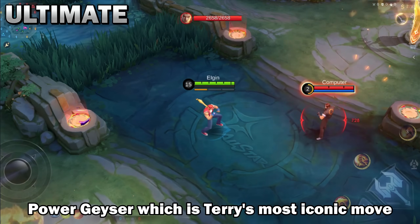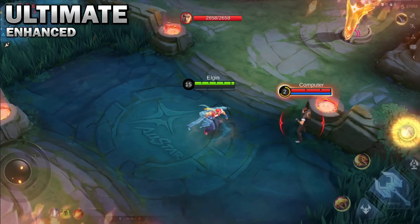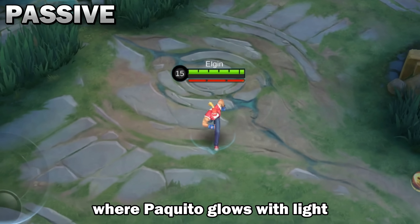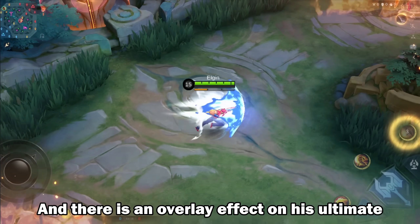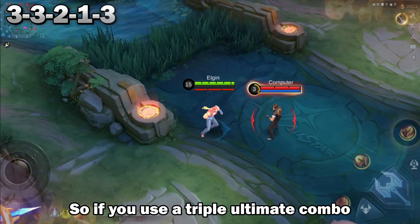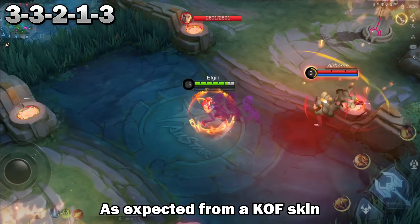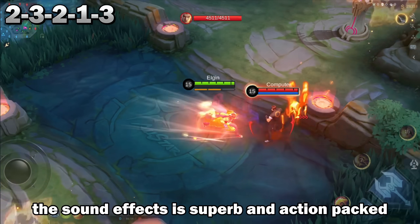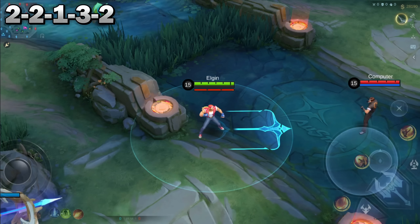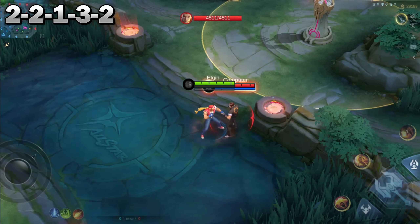Power Gazer, which is Terry's most iconic move, can be seen in his ultimate. I also like the champ stance where Paquito glows with light, and there's an overlay effect on his ultimate. So if you use a triple ultimate combo, you can extend the fire overlay. As expected from a KOF skin, the sound effects are superb and action-packed.